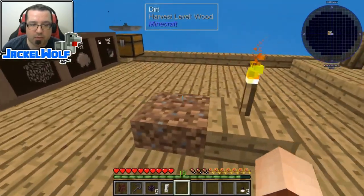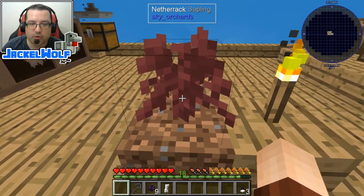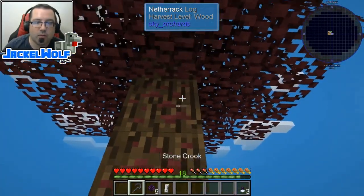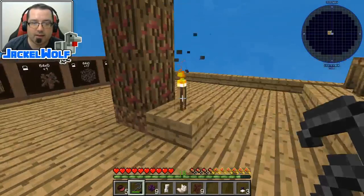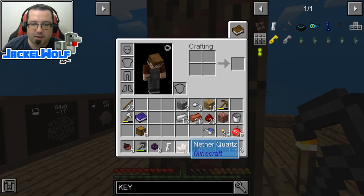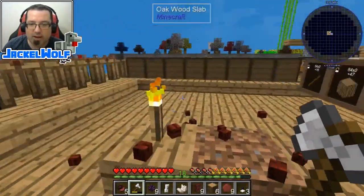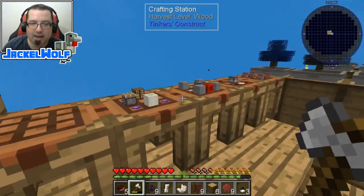We've now got our piece of netherrack. We're going to take that netherrack, place it in a crafting table with a redstone sapling, two diamond resin, and a gold resin - that gets us a netherrack sapling. To make things nice and simple and hopefully really quick, we're going to place that down, twerk it up, and hopefully it will not take too long. There we go - we're going to go and collect those leaves. Look at that, we got our piece of nether quartz right away. It is just simpler to make than the actual quartz tree.